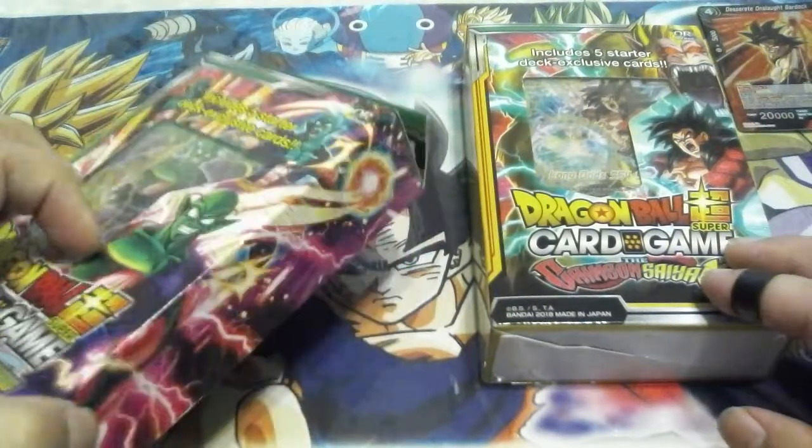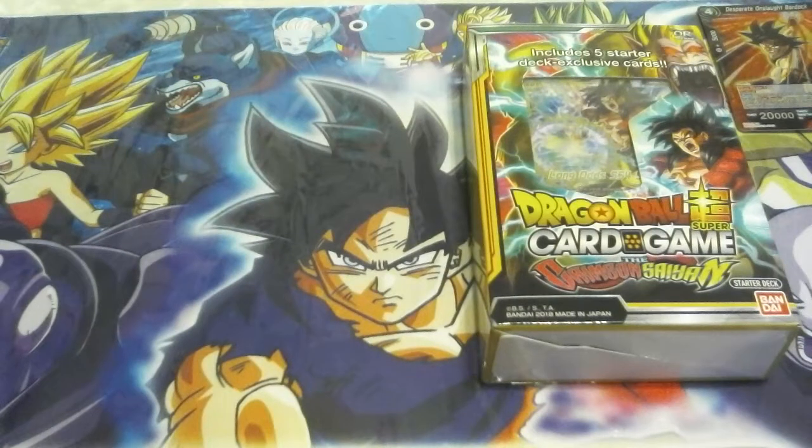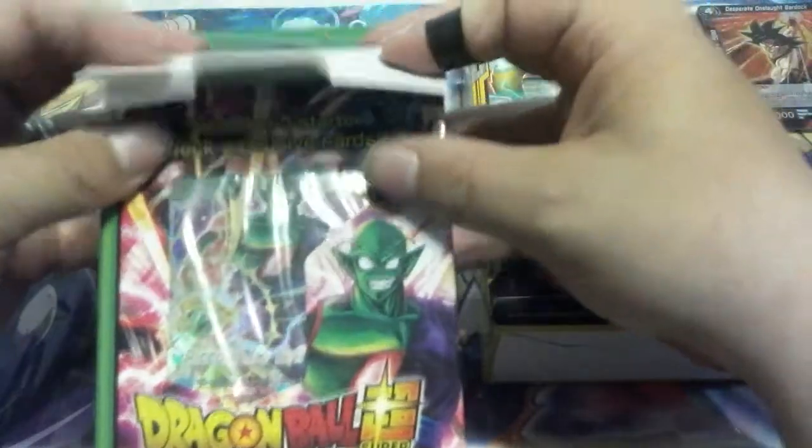Now we're going to carefully open up the Namekian deck. There is a trick to opening and keeping these boxes nice. I've got the tape on the sides peeled off, and it's got this weird lip with a tab that folds down into it. So if you don't want to destroy your box, you have to open it up real carefully. We've got the box open without it being torn.